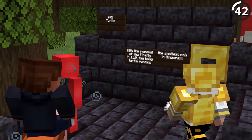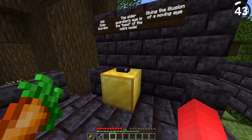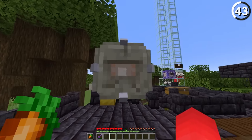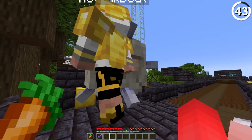With the removal of the firefly in 1.19, the baby turtle still remains the smallest mob in Minecraft. The elder guardian's eye is actually labeled as its 'head' on the model, so even when it has no AI, its head will still track you because technically it's its eye.